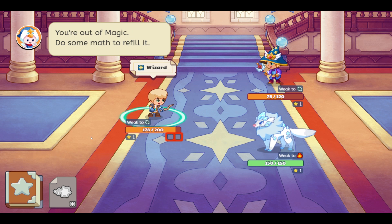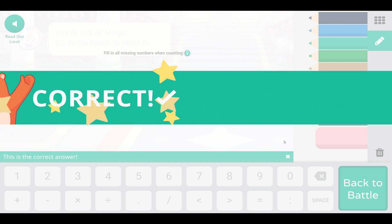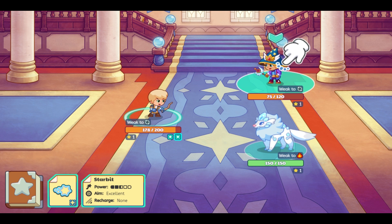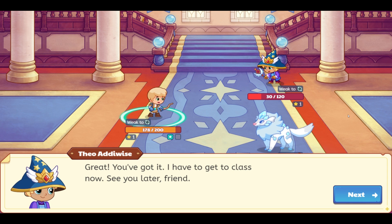You're out of magic. Do some math to reveal it. Magic rebuild. Good work. Use it to cast more spells. Great, you've got it. I have to get to class now. See you later, friend. Bye, Theo. Thank you.